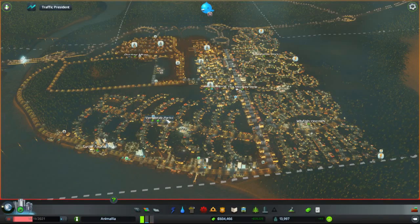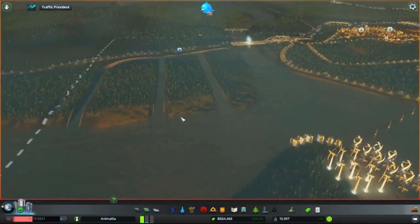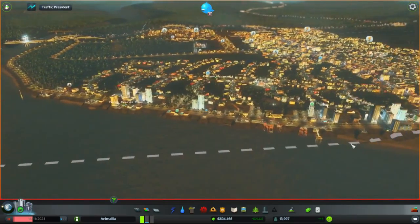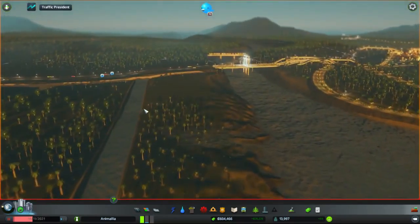I'm the Marmoset, this is CitySkylands, welcome back to Animalia. Our little town is growing quite nicely in this area here. It's looking pretty good. What we're going to be doing today is developing this area over here into a high-rise beachfront kind of area. We're going to probably move our absurdly touristy districts from over here and try to put them on this beach so they appear in some kind of rational fashion.